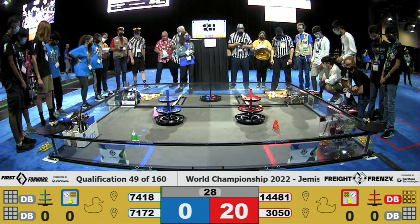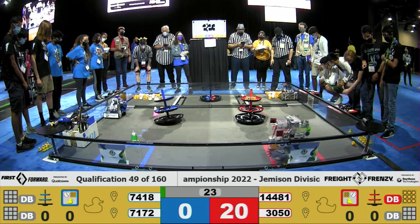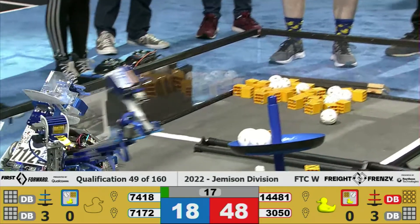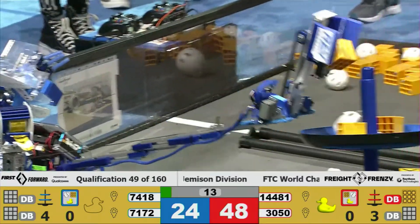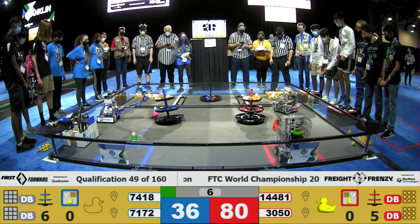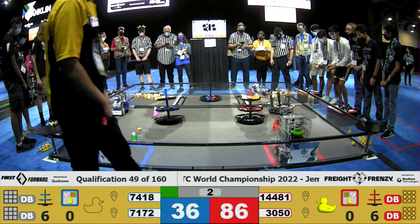Don't Blink wasn't kidding when they warned us not to blink, because they've already scored two pieces of freight onto level 3 of the Red Alliance shipping hub. Meanwhile, on the Blue Alliance, we have four pieces of freight scored up top on level 3 of the Blue Alliance shipping hub. With 10 seconds left in the autonomous period, we still have one robot per Alliance on the move, scoring as much freight as possible onto their shipping hubs.